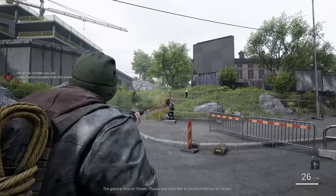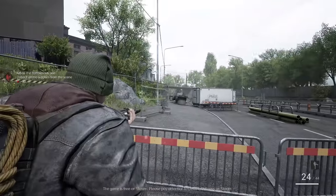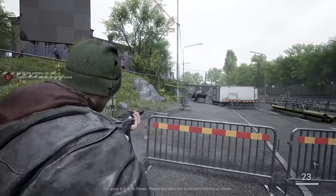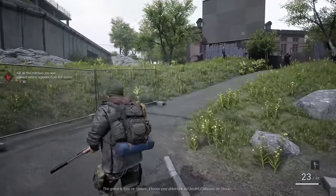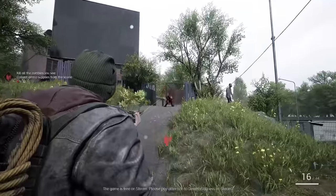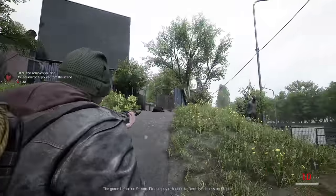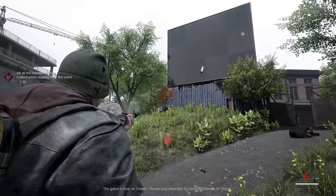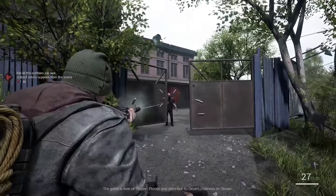We got nine more zombies to take care of here. I believe those right there are ways to reload your ammunition. We're at about 44 FPS right now, seven more zombies to go. It's a matter of where you put those headshots — I popped one right into this guy's head and he's still alive. Now there is also melee — I believe about five melee hits to bring these guys down for good. We got four more zombies to deal with, so we're just about done with this level.